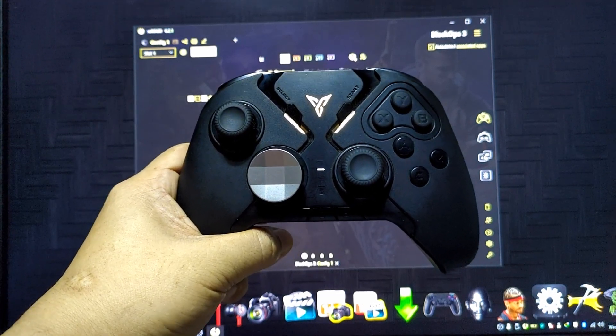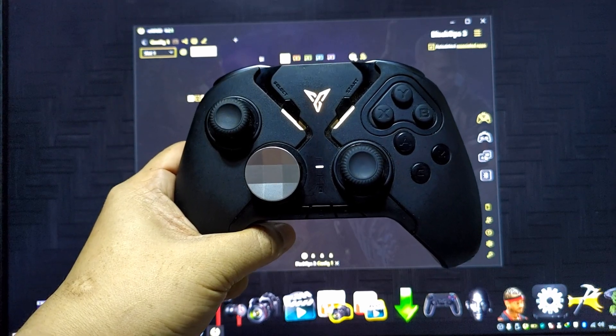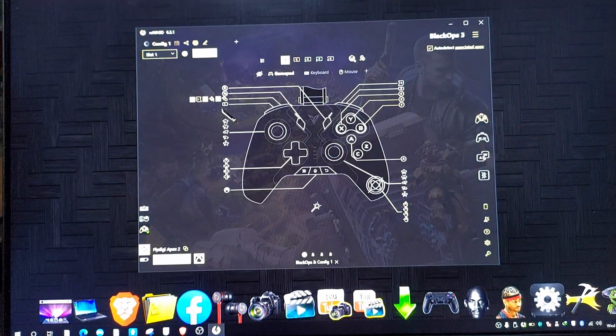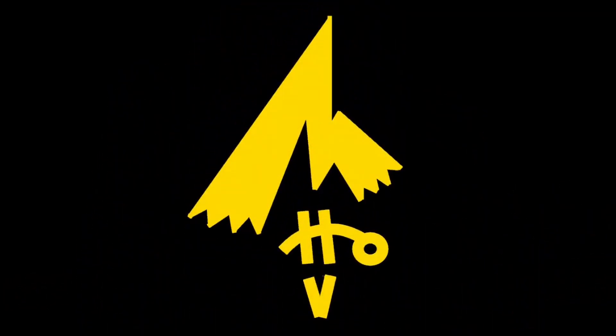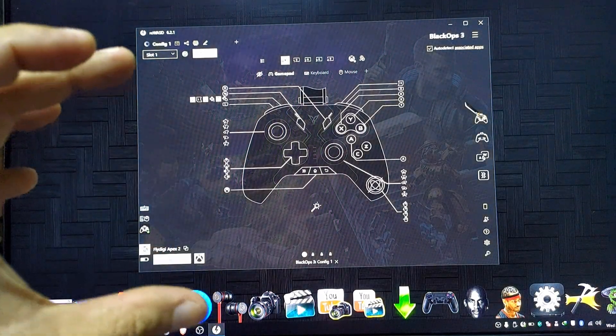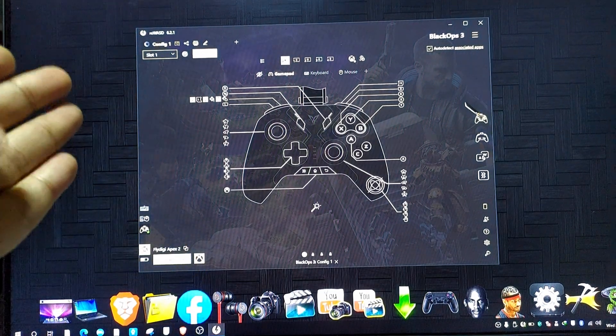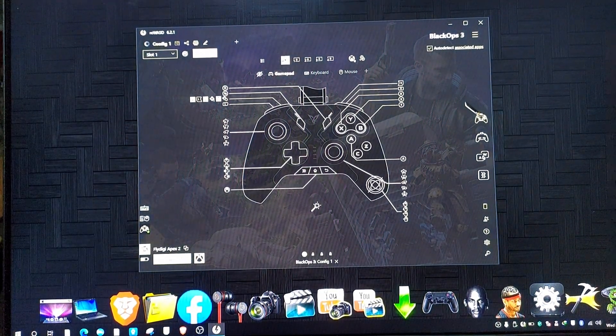So in today's video, we will be key mapping FlyDG Apex 2 using Rewast so that we can use the full features of FlyDG Apex 2, especially the gyroscope when playing PC games. So let's go!